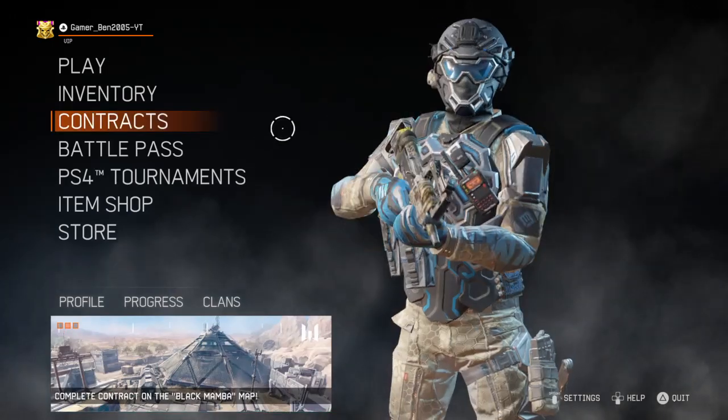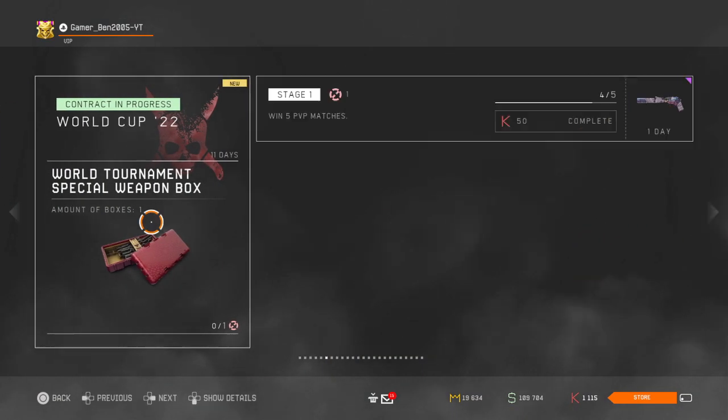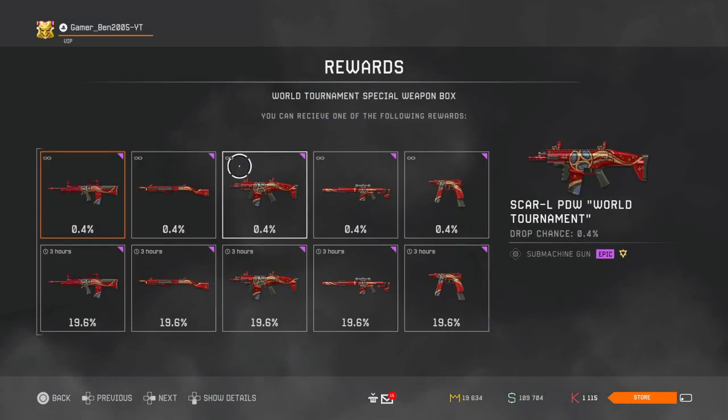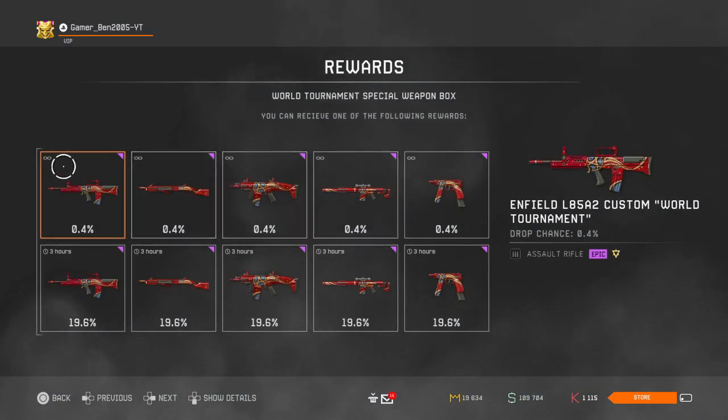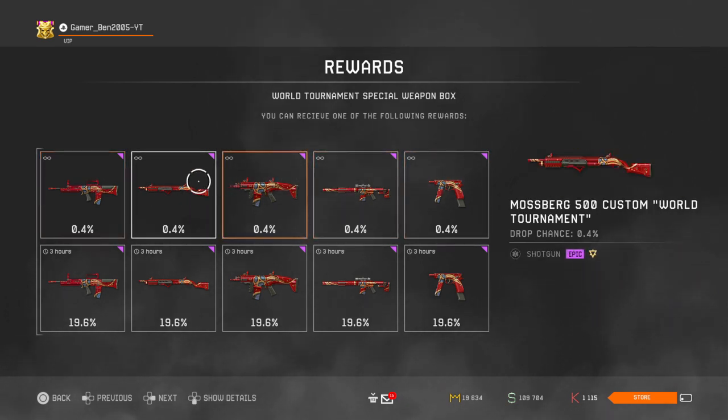This should be it for the shop. Contracts should be something new, I assume. So World Tournament Special Weapon Box — you just get some World Tournament weapons from there. Not really too special.